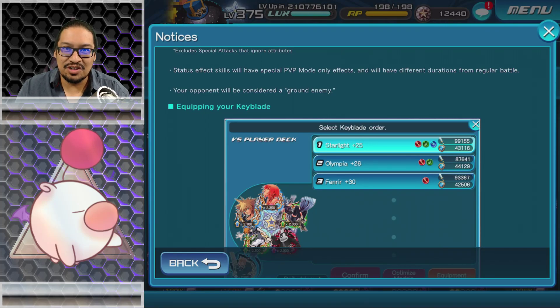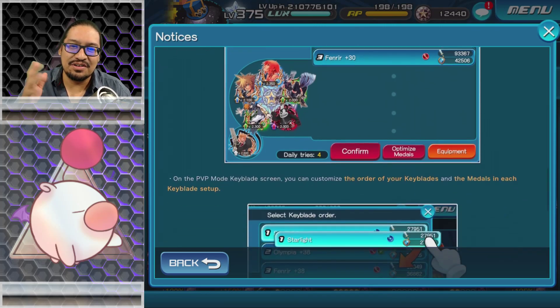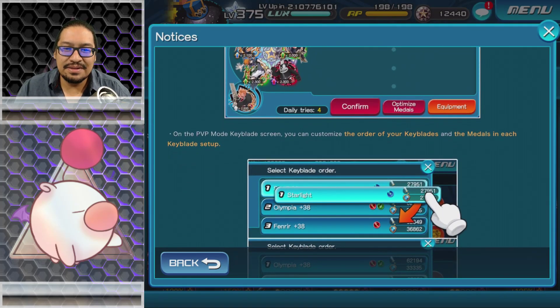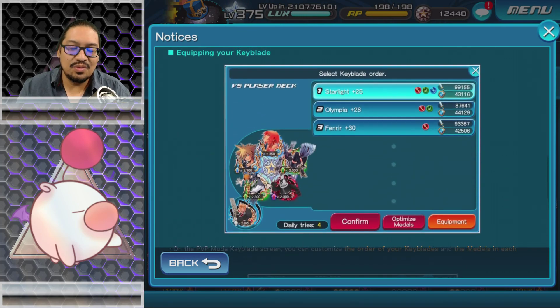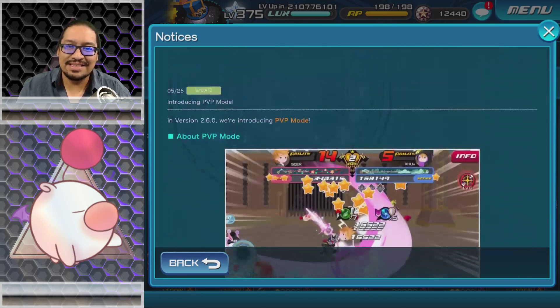Status effect skills will have PVP mode-only effects with different variations from regular battle. Your opponent will be considered a ground enemy. So for someone like me who has no ground attributes on Darkna, it's a concern. The available keyblades are Starlight 25, Olympia 26, and the Offender 30. On the PVP mode keyblade screen you can customize the order of your keyblades and the metals in each keyblade setup.